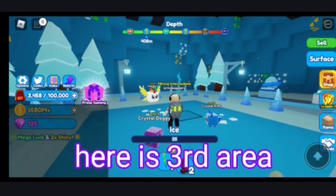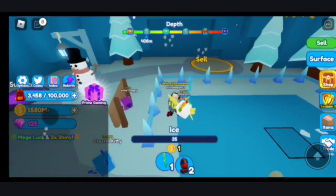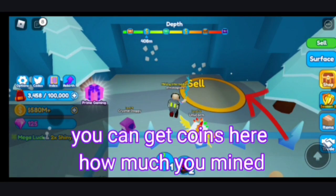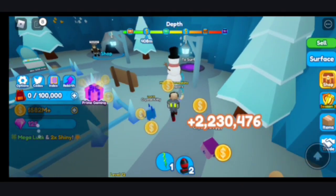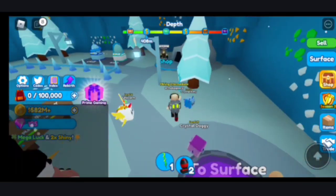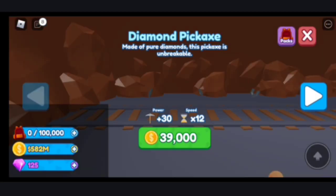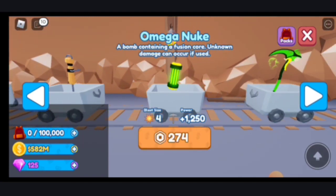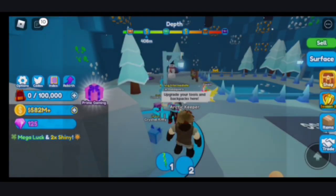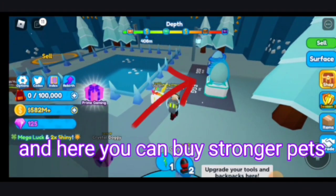Here is the third area. You can get coins from here based on how much you mine. You can buy a stronger pickaxe or backpack from here, and here you can buy stronger pets.